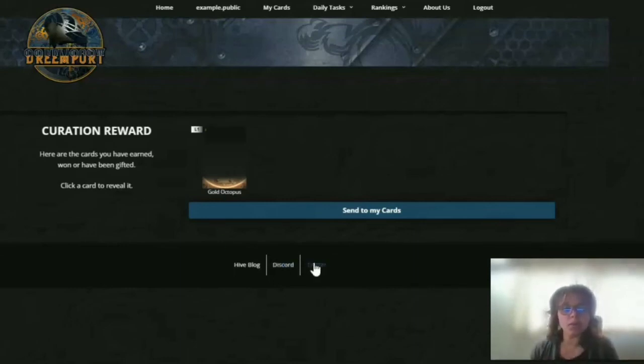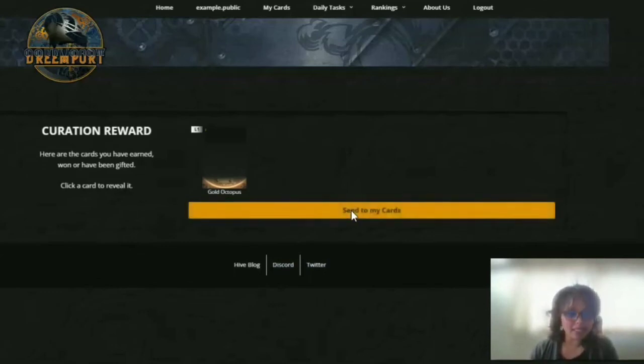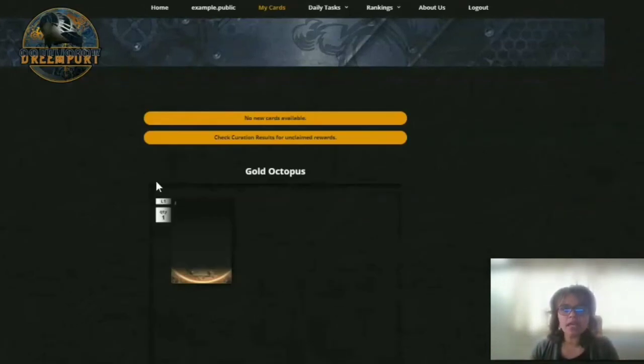It's really important that once you've clicked to reveal it, you want to send it to 'my cards.' If you don't send it, it won't go anywhere — it'll still be here, but it'll be here tomorrow every time you refresh. So when you send it to 'my cards,' you click there and that's kind of like claiming it as your own.